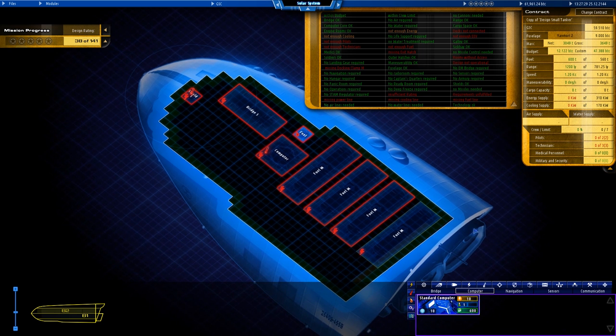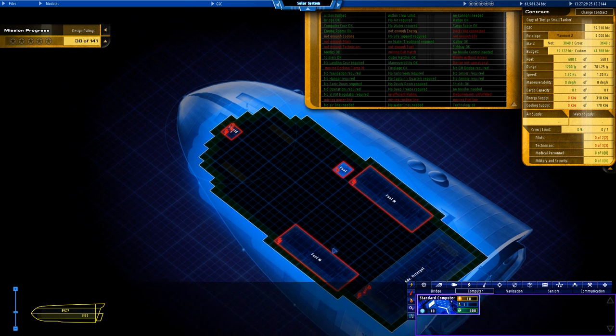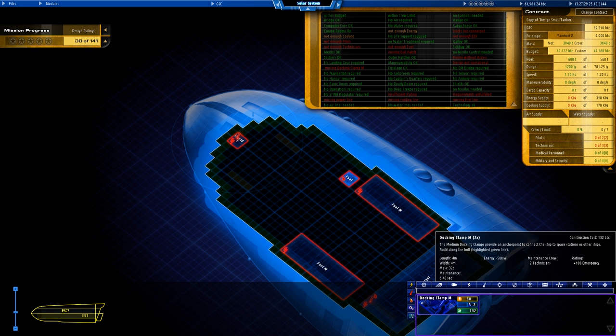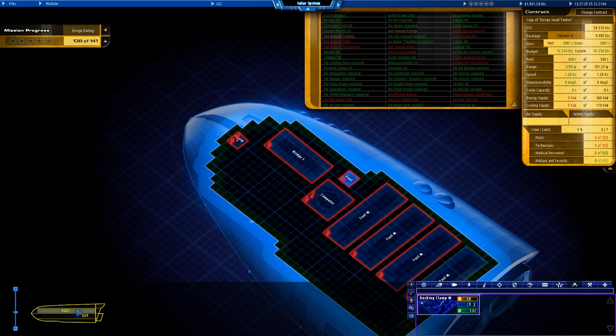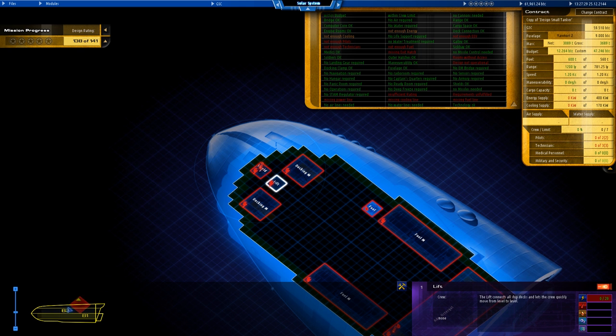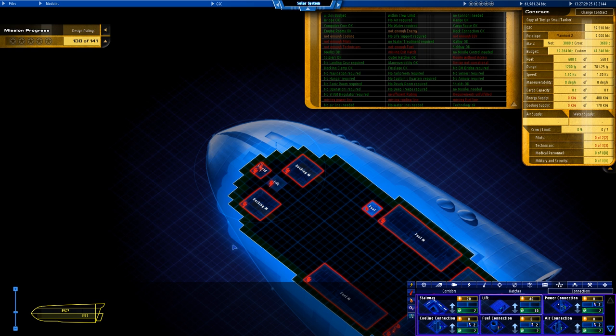We haven't got energy, technicians, or docking clamps yet. Docking clamp M — that'll be in infrastructure, hull extensions maybe. Yes, docking clamp — it goes on the outside so it just clamps on like that. I think that's a fine place for them. Now going to infrastructure, connections — I'll put a lift right there so we can travel between the two decks, which is always useful.